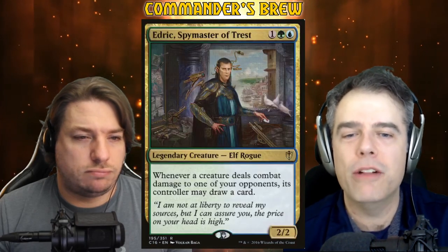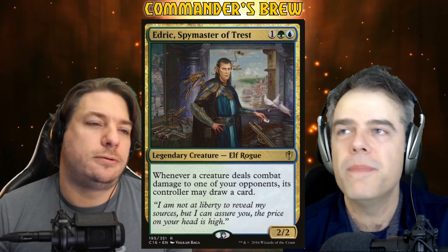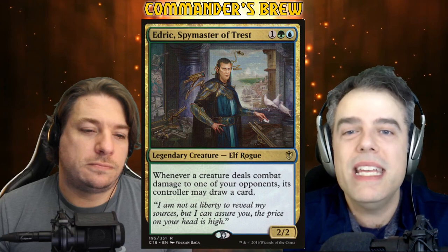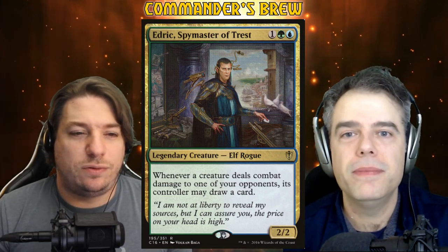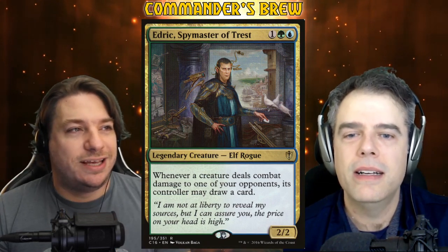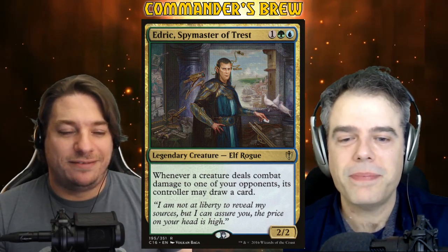This whole deck is going to feel familiar if you are an Edric Spymaster of Trest player. Edric is, of course, in the deck — one green, blue, elf rogue, Legendary, 2/2. Whenever a creature deals combat damage to one of your opponents, its controller can draw a card. This is sort of the political version — everybody gets to draw when they attack our opponents. But of course, we can attack our opponents and we plan to. Lots of attacking.